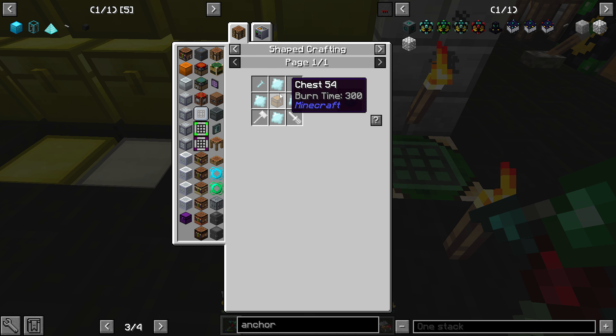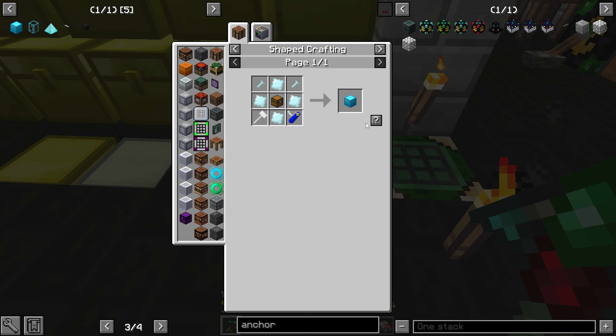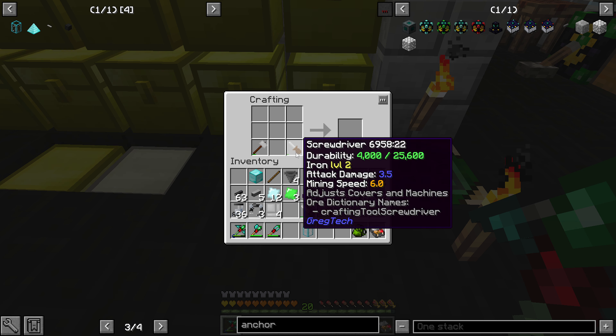Hey everybody, welcome back to Let's Play some GTNH. I'm going to compress these ender pearls and then cut them up. I'm sure if I'm gonna need more water — I have a full bucket of water anyway, so that works out. We're gonna take these and cut them up. I might need more water but we'll see. Ender pearls — there we go, I think that one might be a little quicker but might take some time.